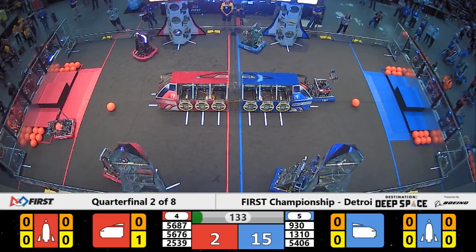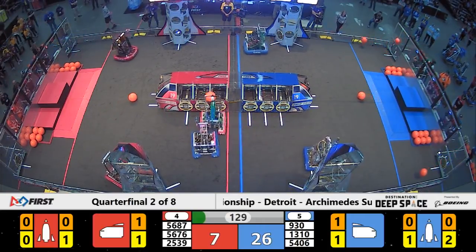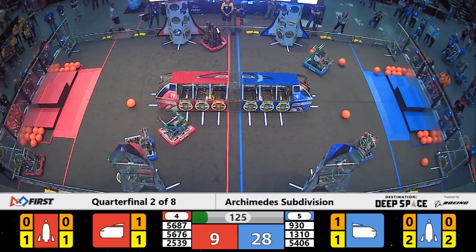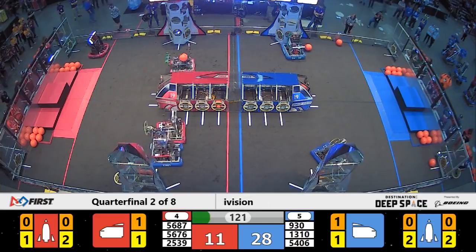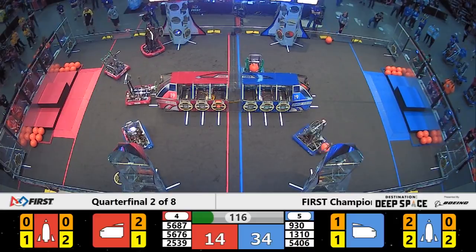As we move into our second period of play, it is Blue who takes the advantage into driver control. 5406, the team from Hamilton, already with two hatch panels on the far side of the field. Now starting to deliver cargo. Look at this, folks — 5406, double strike there for the Blue Alliance.